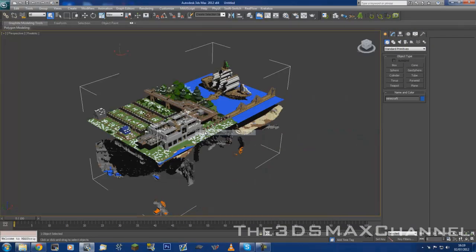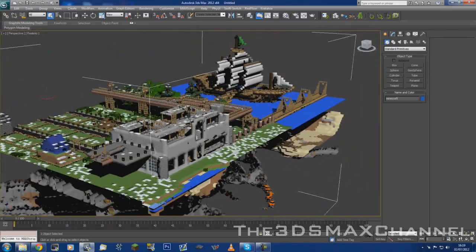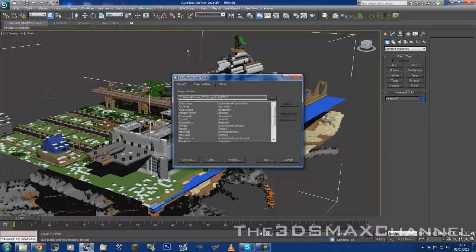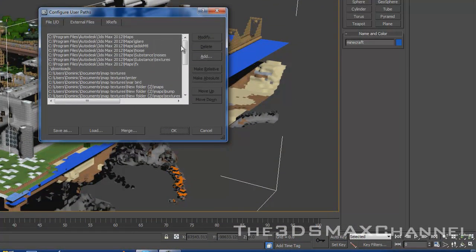There we go. And there you go — you've imported it. Now there might be a few issues. The textures might not be there. If they aren't, go to Customize, Configure User Paths, and then External Files. Add wherever the location of all the textures are. This is very helpful if you have any other situations where you import something that has textures but it's not in a default texture location — you just add the file path and it will bring them in. You may have to reopen the file.